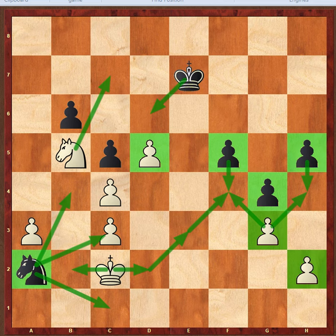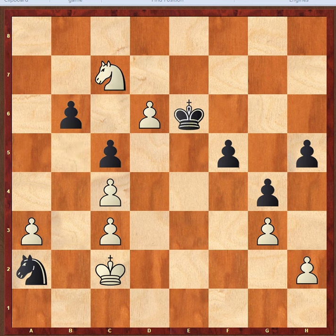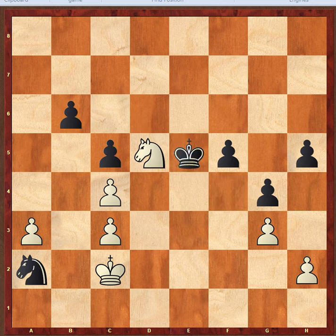I'll show you two variations in which White is going to win — it's a very rich and instructive position. Here, d6 check, and after king e6, knight c7 check. If Black takes, then knight d5 and we are simply winning because we are controlling the a4 square.